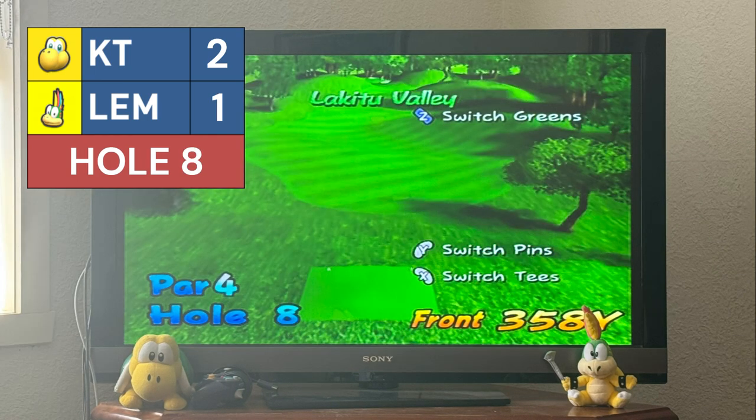Hole 8 — par 4, 358 yards. Koopa Troopa heads it through the valley beautifully, about 100 yards out. Lemmy uses driver with power — beautiful, ending up 80 yards out. Koopa Troopa's second shot hits well onto the green, 5 feet out. Lemmy hits a bit higher, gets a bounce but ends up 15 feet out. Lemmy's putt converts for a birdie; Koopa Troopa makes no mistake either. Still 2-1.